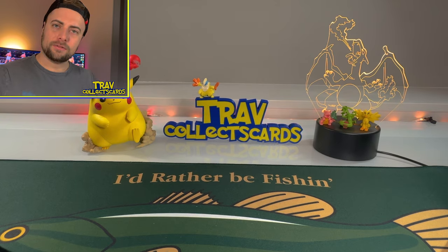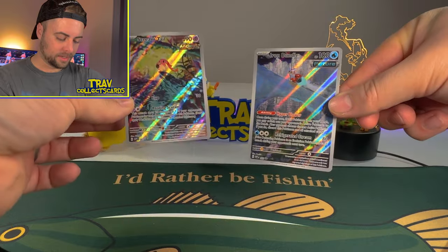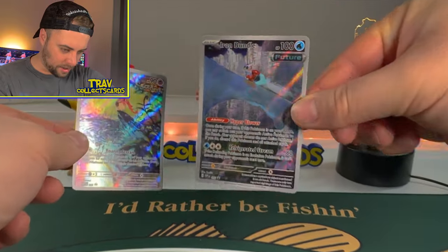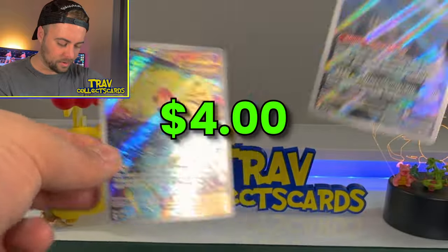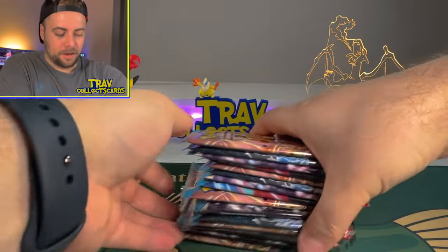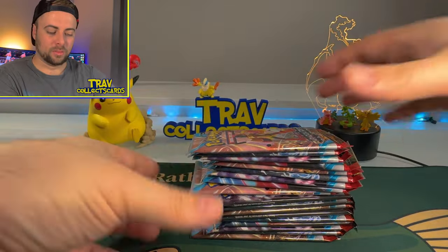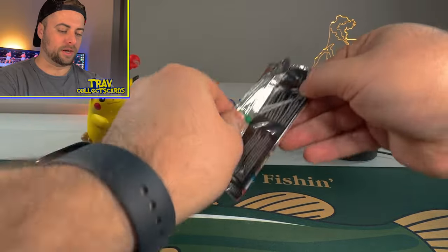There are the two promos from this set. We get Screamtail and Iron Bundle — we haven't seen the Iron Bundle yet, we have seen the Screamtail, if you've watched my other Paradox Rift opening. We've got a bunch of these packs to open up from Paradox Rift. I'm calling it right now — there's going to be something amazing in this box, and we're probably going to break the internet opening up these Paradox Rift boxes.